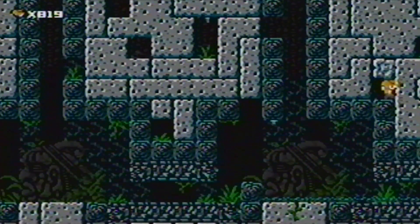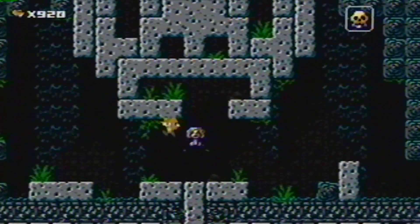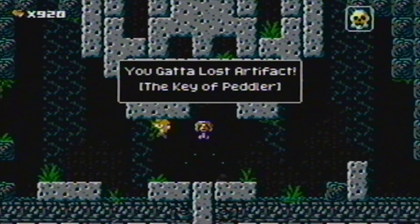Before collecting your second artifact, look for this hidden passageway to collect the skull. The second artifact — the key of peddler — is now yours.